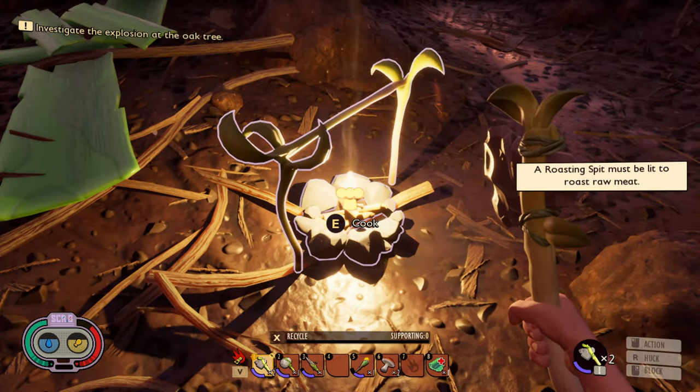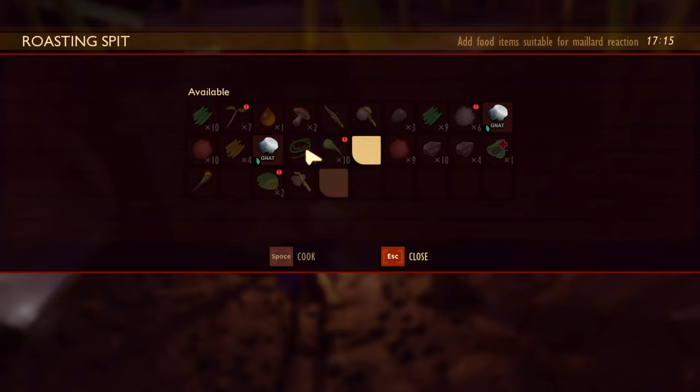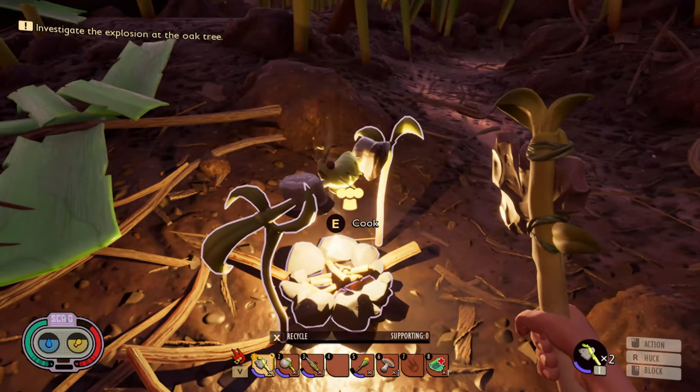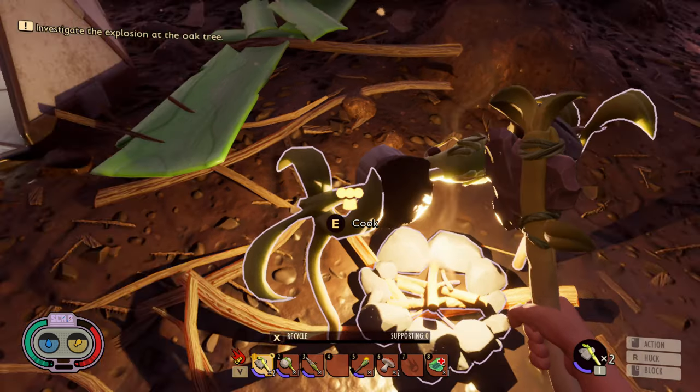E will light it. Good. And now with E we can cook an aphid. Can we cook more than one thing? Nice - cooked three things! That's really cool. It shows them on the spit.